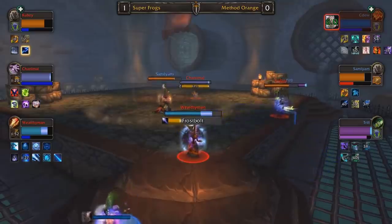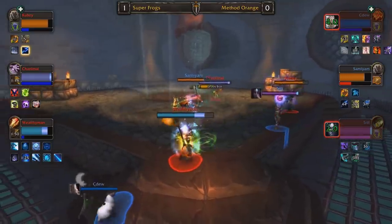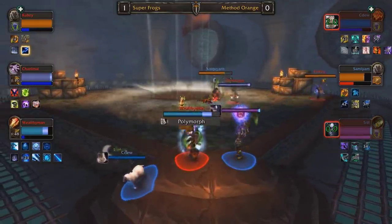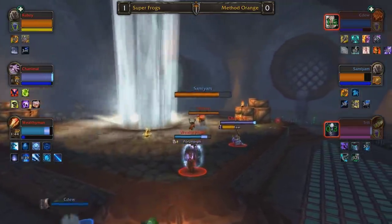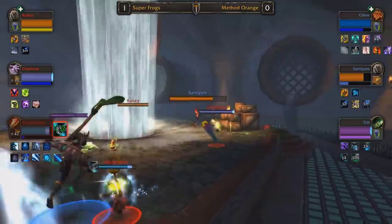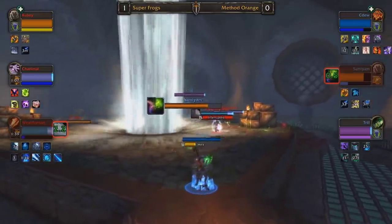CDU is also throwing in some offensive purges during those moments of burst, and I really like that — he has such a massive mana lead that he can force Cubsy to fall behind. I just think on this map, maybe Super Frogs should play more aggressively rather than trying to avoid the fight. Just try and kill Sam I Am.